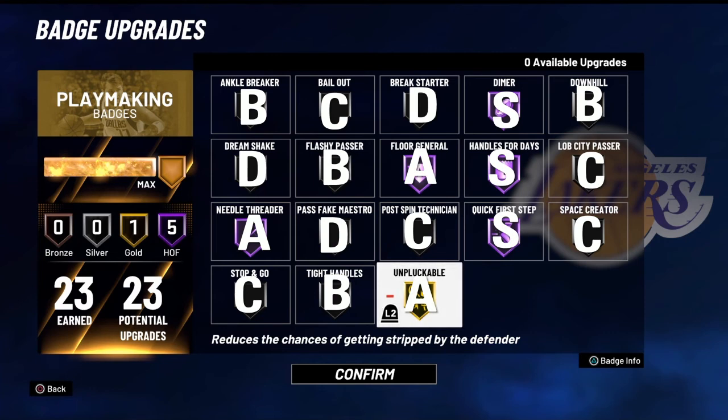Unpluckable this year is a very good badge, especially when you have the Playmaking boost to keep the ball under your control more. It was definitely buffed from last year. It doesn't work with bump steals completely — it doesn't eliminate bump steal potential — but it does knock it down quite a decent amount.